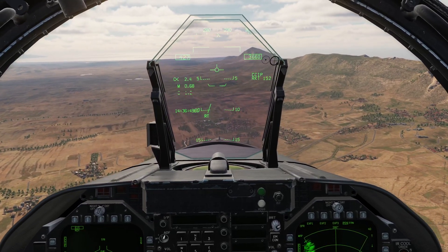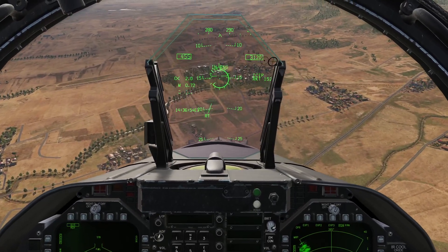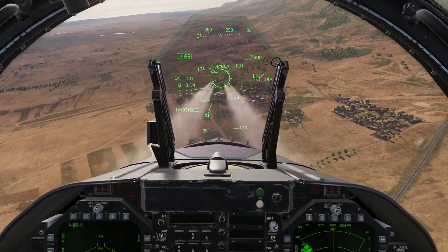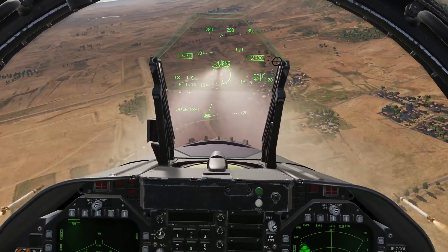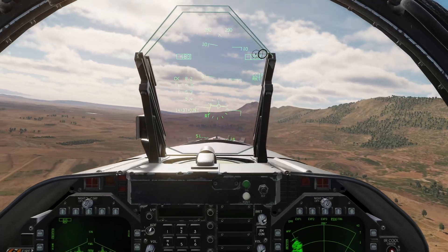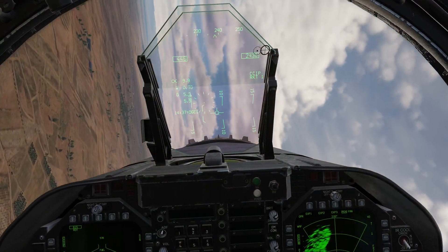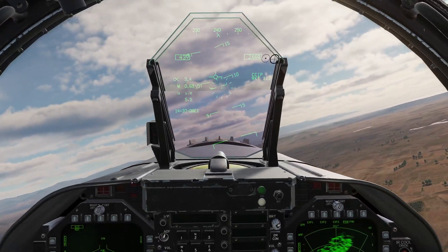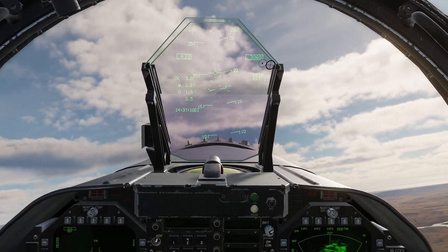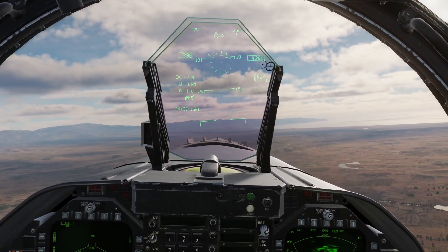As always with CCIP deliveries, we're going to need to be in a little bit of a dive. Counting down in range — let's get on the target and fire. Each time we pull the trigger, all of the pods will launch, and we've got that brake X, which means we should pull off the target now. That was a successful employment. Excellent — let's regain that altitude we lost. I still have 112 rockets remaining on board.